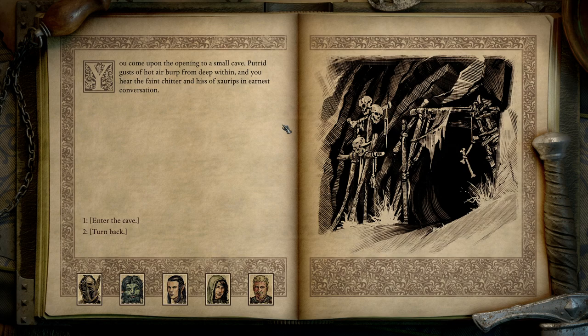You come upon the opening to a small cave. Gusts of hot air burp from deep within, near the faint chitter and hiss of Tsarps in earnest conversation. Enter the cave. Your boots crunch through a drift of brittle bones as you creep into the Tsarps' lair.